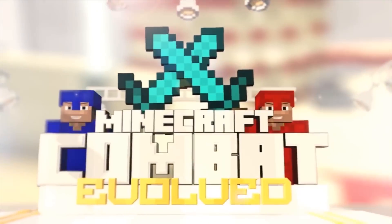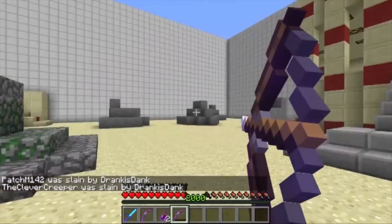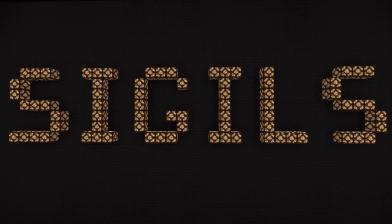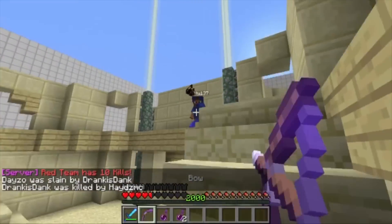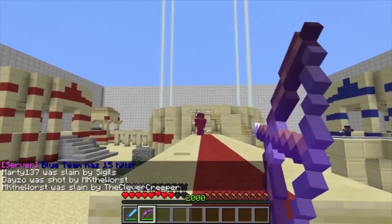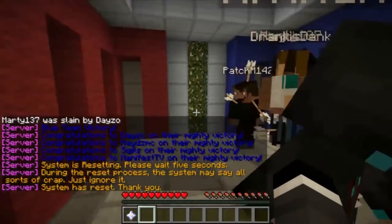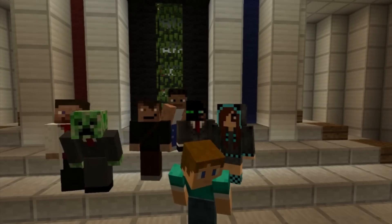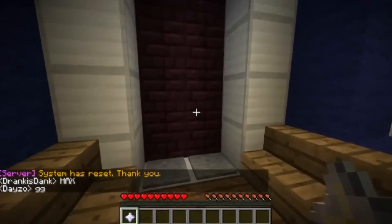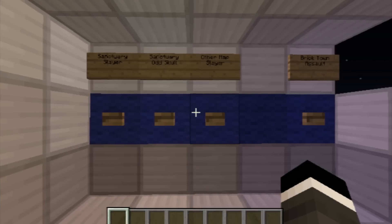Combat Evolved takes the PvP community up a notch, but unfortunately the game's creator, Sigils, is giving us just a taste for now. He says next week we'll have an open beta ready, so we'll still have to wait for the full game. You and your party will start off in the Limbo Lobby Room, where you'll be able to decide which map and game type to battle it out on.